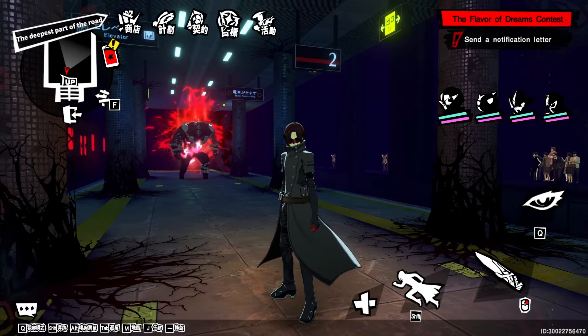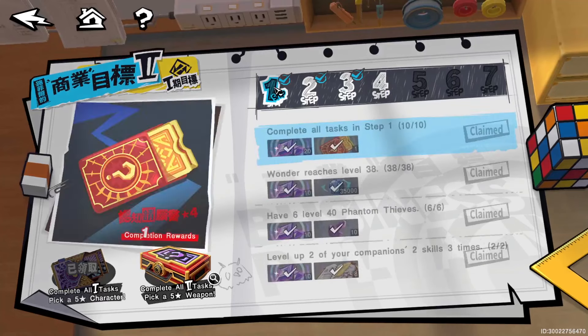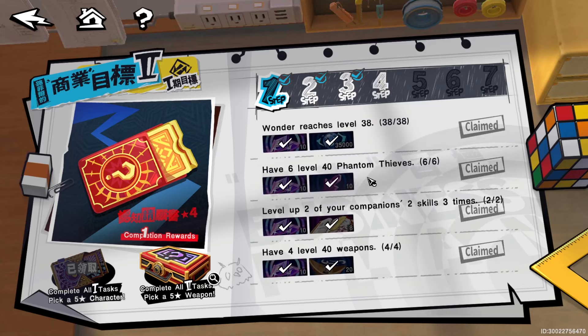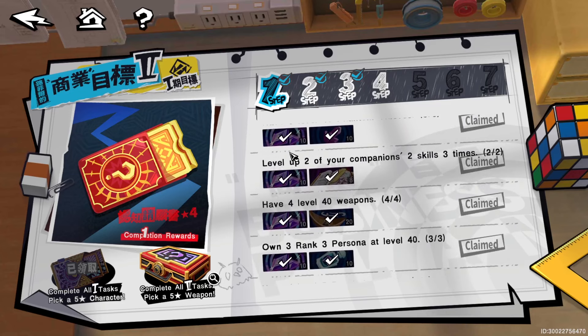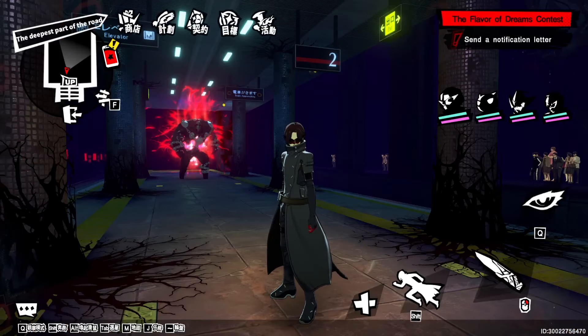We're going to do this exactly like we did in the last video, which is have timestamps for each of the parts. So starting at Step One: you've got to get Wonder to level 38, get six of your Phantom Thieves to level 40, then level up two of your companion skills three times — so two skills, three times.